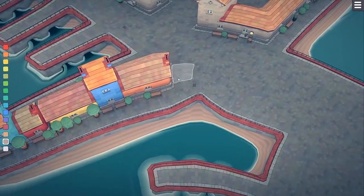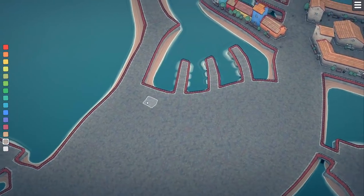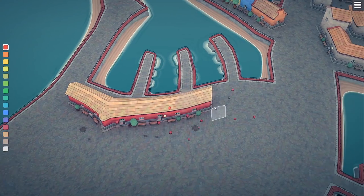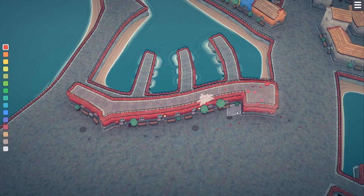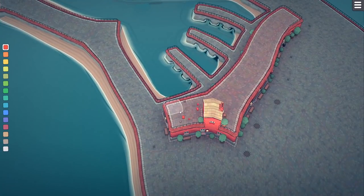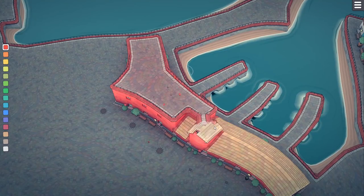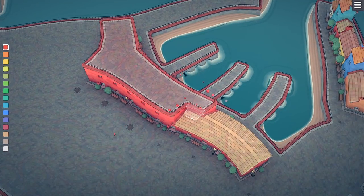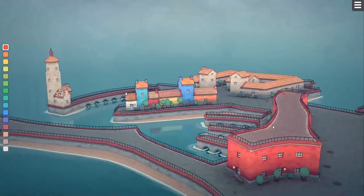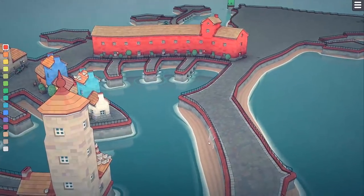Maybe we could actually build the new harbor buildings all the way along down here. We need to have some buildings go along this way. Let's build a large red building here — I want to go with an actual red color for once now. We're going to make a large, purposeful building down here. It's going to have a very large government presence, maybe. I think we'll just make it a two-story building. It looks very nice — like a hotel or something.